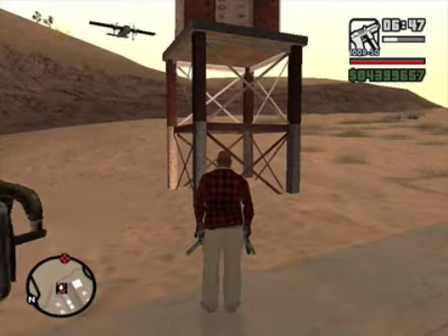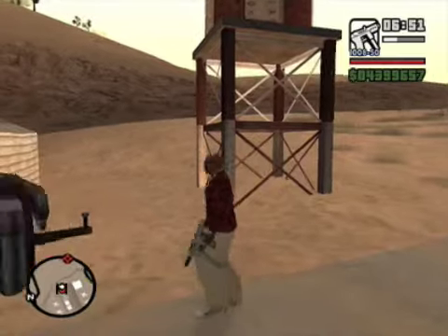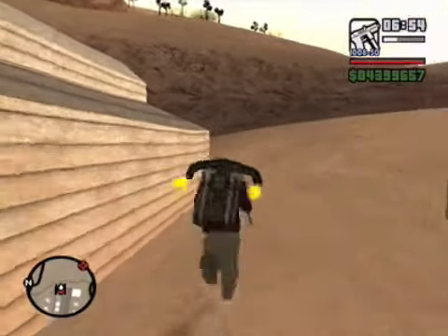Hi everyone and welcome to part 172 of my GTA San Andreas 100% walkthrough. We're at the airstrip right now, get the jetpack, and now we're going to hunt some horseshoes.